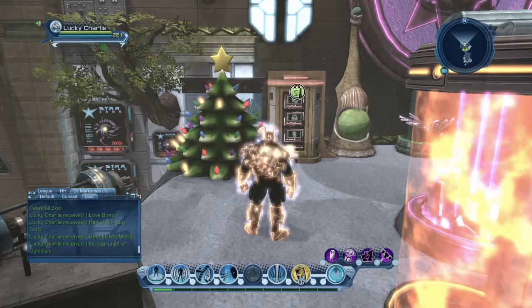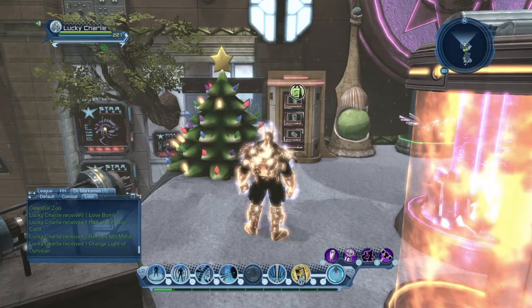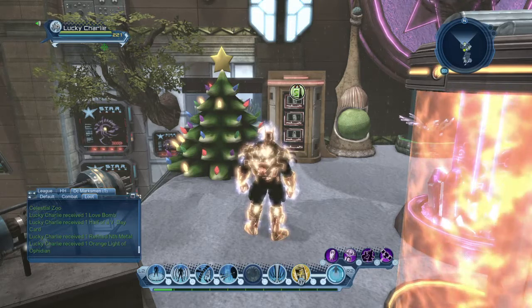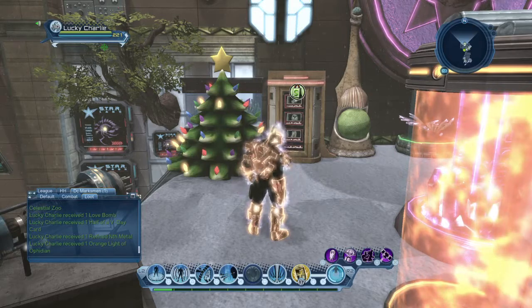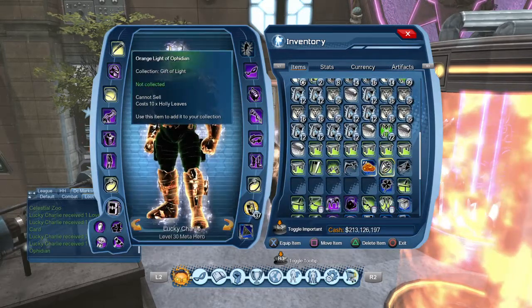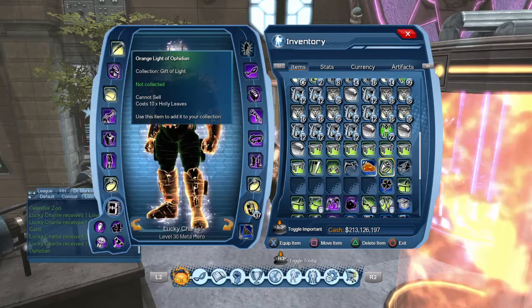Basically what you get on day four is you get one refined net metal. If you look on the left hand side of my screen, it'll show you the two things I got. I received one refined net metal, and here I'll just pull it up in my inventory too. The collection is the orange light of — whatever that name is.